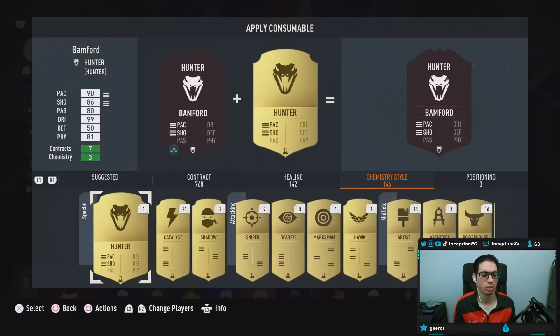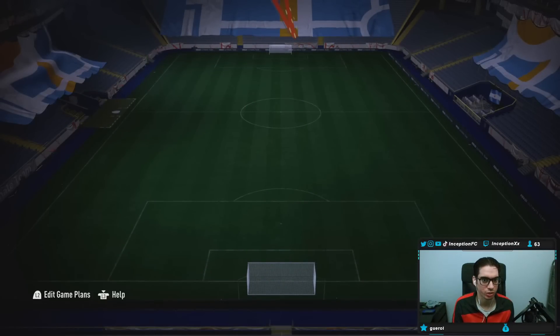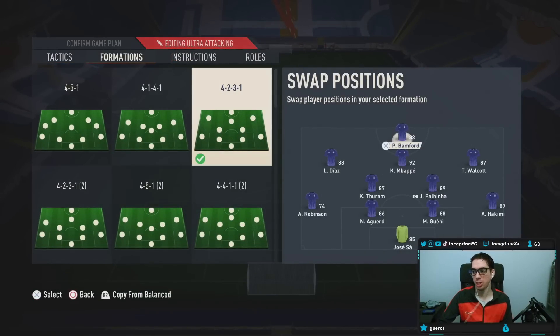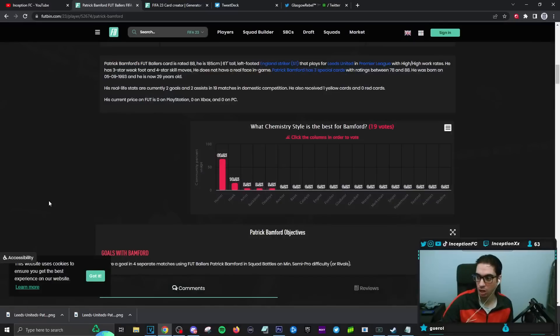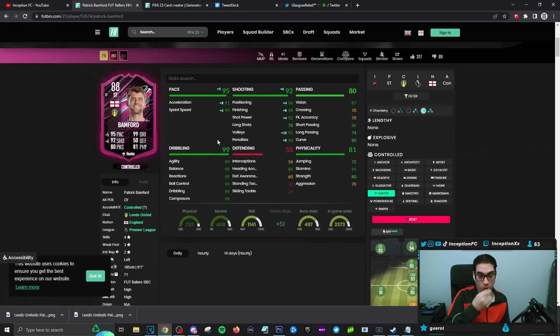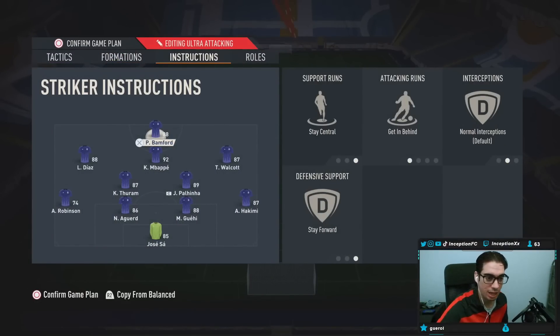We just finished unlocking the card. We're going to go ahead and give him the hunter chemistry style. I was using his other card, and the dribbling boost is obviously the thing that you needed to improve most. But with this card, he obviously has 99 dribbling stats. So giving him a hunter chemistry style is really good for potential usability in game. Let's see how he plays — he's going to be on stay central, getting behind instruction.